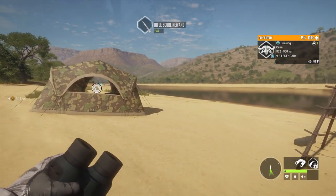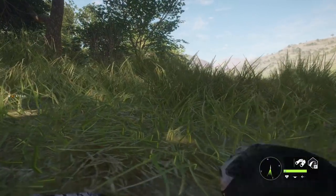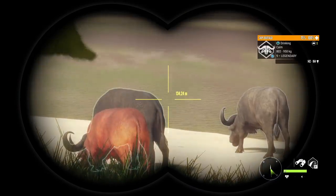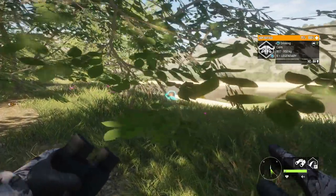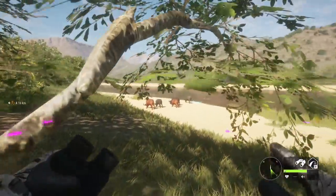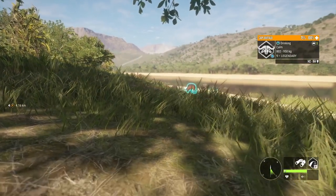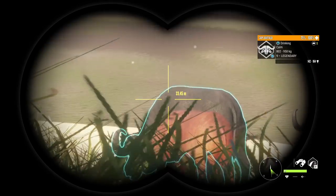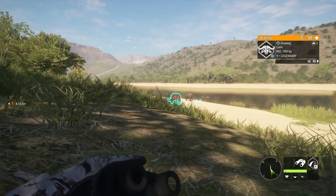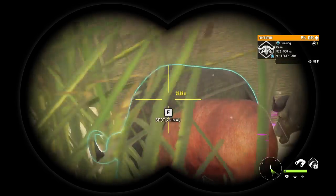I'm gonna harvest this female and then take this guy with the bow. We are very close — like 50 meters away. I'm looking for a good angle. There's a female in between so we need to keep moving. Still not the best angle but it may work if we get closer. There's some space above the female where we can place the arrow, and we'll need to match the zero distance. Looks decent — we have plenty of space there.